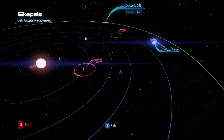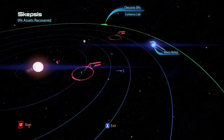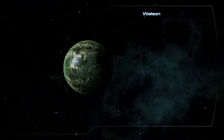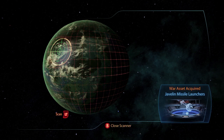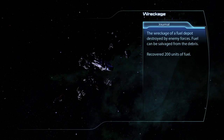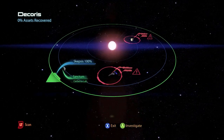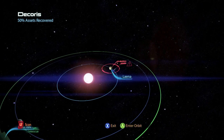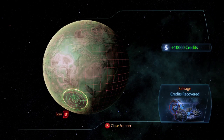This is Sigurd's Cradle, which has two planet systems. The first is Skepsis. On the planet Watson you will find a war asset the Javelin Missile Launchers for 50 asset points and wreckage containing 200 units of fuel. In the second system Decoris there is a wreckage for 350 units of fuel, and on the planet Leina there is a salvage item for 10,000 credits.